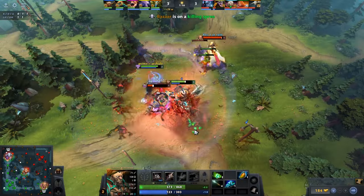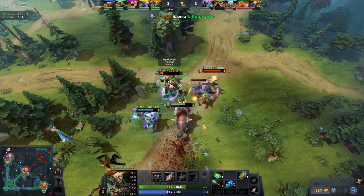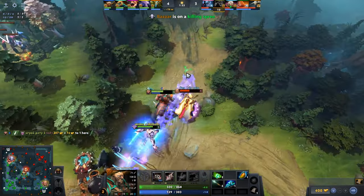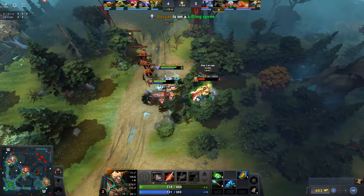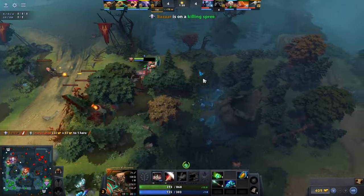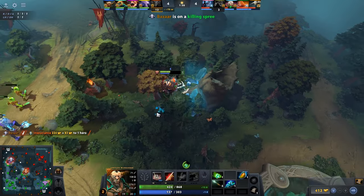Centaur is currently one of the most underrated support heroes despite his incredible strength in that role. His kit offers crowd control, initiation, and tankiness making him a valuable asset to his team. With his spells, including Hoofstomp and his ultimate, Centaur can control team fights and create space for his allies.